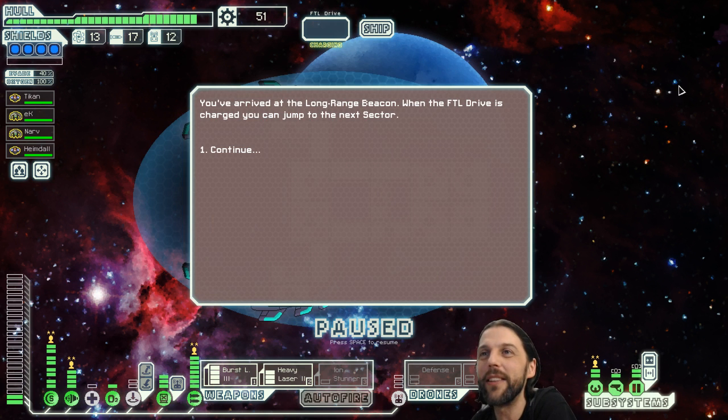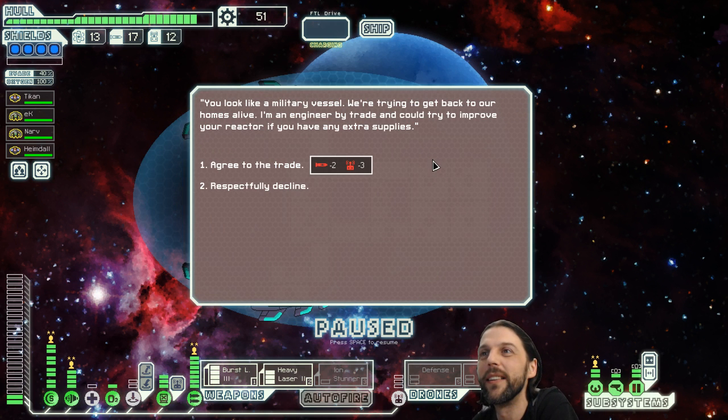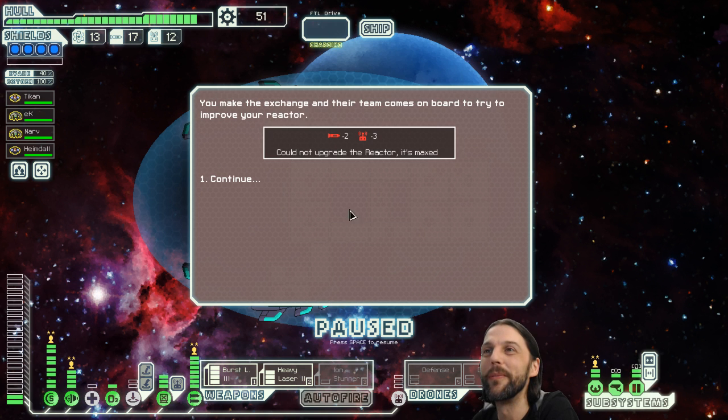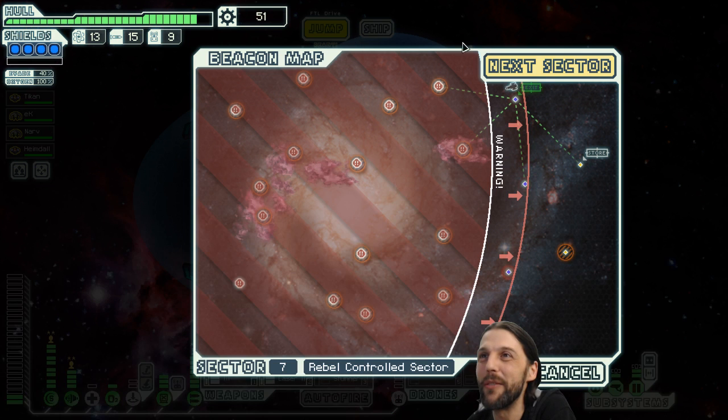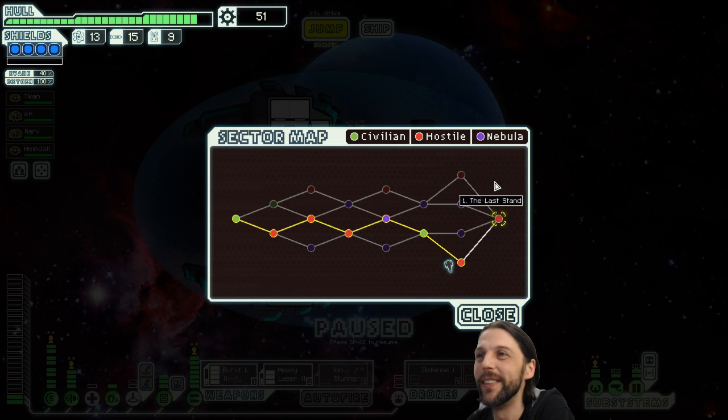Got the exit beacon. Oh — a trade to improve my reactor, but my reactor is already maxed. What happens if I do this? I will pay the price and nothing will happen. You don't believe me, I'll show you. They come on board to try to improve your reactor — could not upgrade the reactor, it's maxed — and I still pay! Why would I still pay?